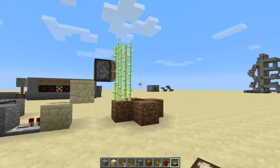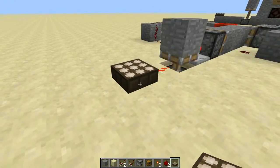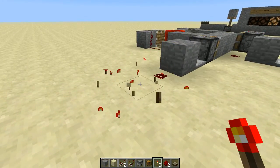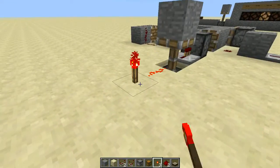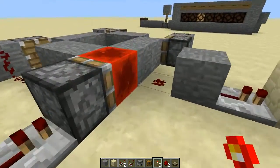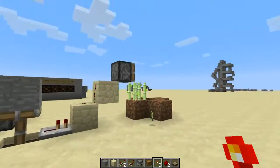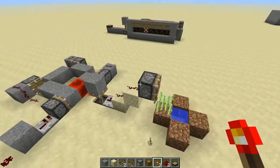In this case, I have a little automatic reed farm. So if I just pretend that the days are going by — each time this gets powered, it means one day has passed. And we're one day away now. So the next day passes, and as you can see, this was automatically harvested.